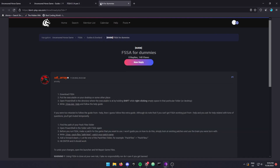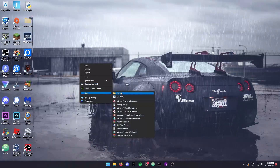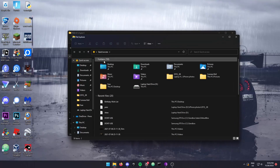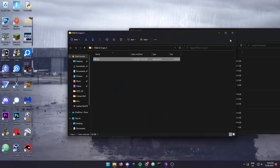While the file is downloading, I'm going to make a folder on my desktop. I'm going to copy the title so that I can know the version and keep them separate — it's just easier. And then I'm going to take FSSA and put it in the folder.